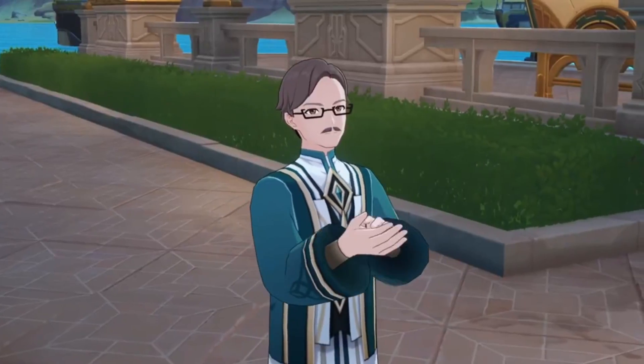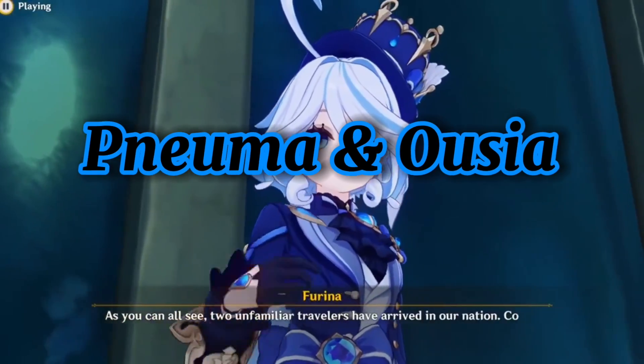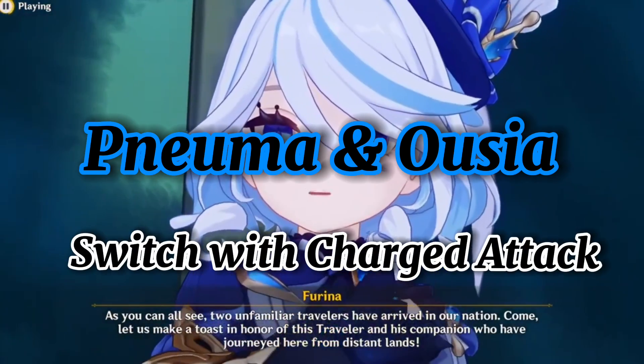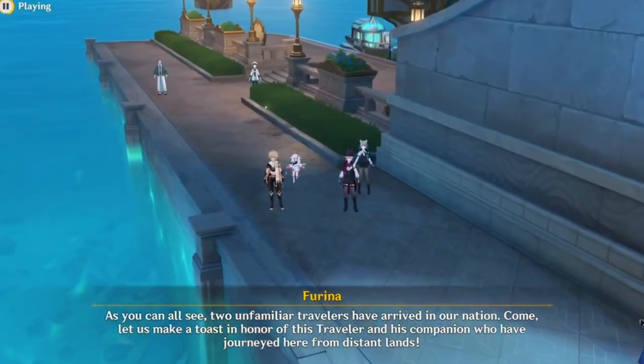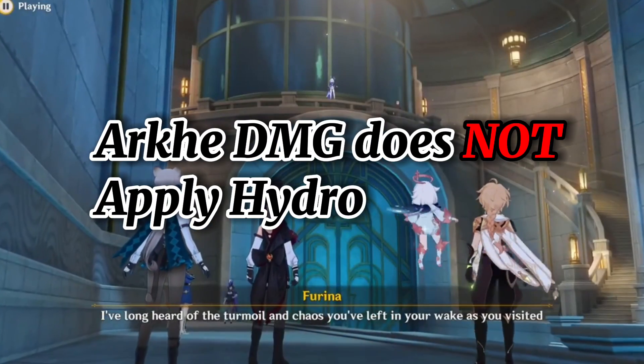Starting with her normal attack, she can apply between one of two Arca alignments — Duma or Ujja — and she can use both of them. To switch between them, she has to use her charge attack. She can apply the Arca damage every 6 seconds depending on which one you have at the moment. The Arca damage applied from normal attacks does not apply any units of Hydro.